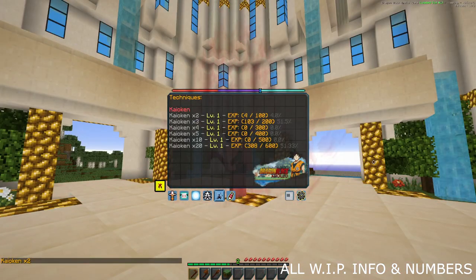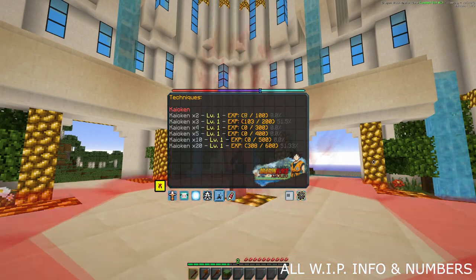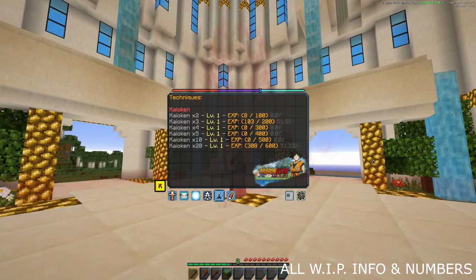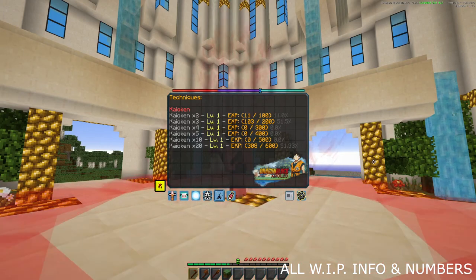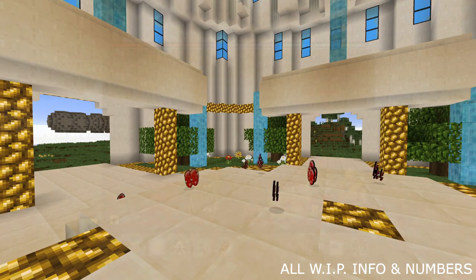Our new system for techniques like Kyokan is similar to mastery. With techniques, specifically Kyokan in this case, while using the technique you will gain EXP after a certain amount of seconds. This amount of seconds to get 1 EXP changes stage to stage of Kyokan. Times 20 will be significantly harder to level and maintain, so there's a compounding effect there. Kyokan fragments are still present — they currently give, in development, 10 EXP, just like Azizel, to whatever stage you'd like to give it to.